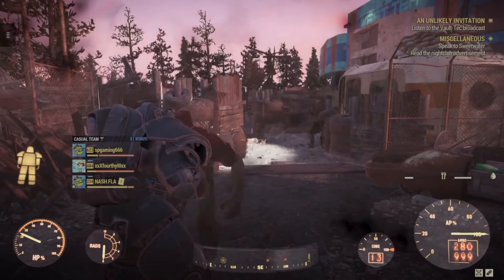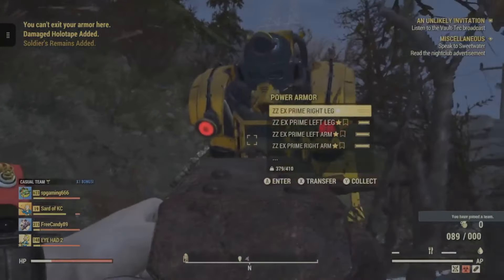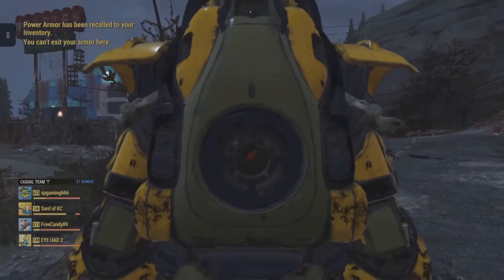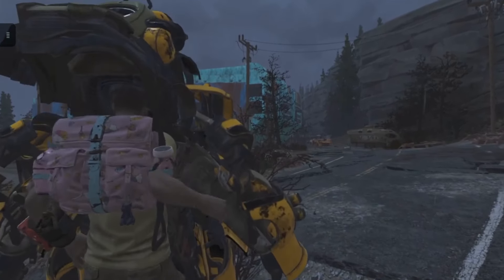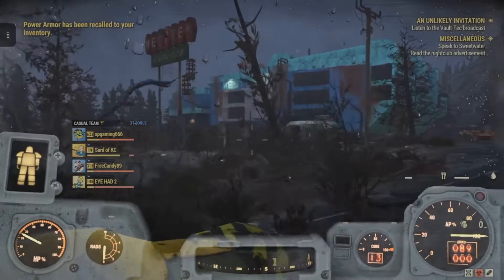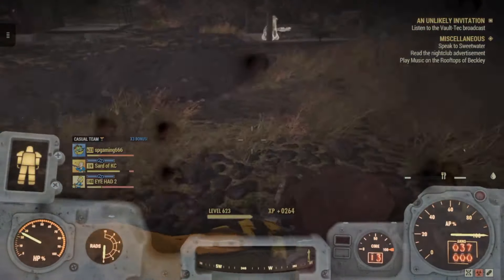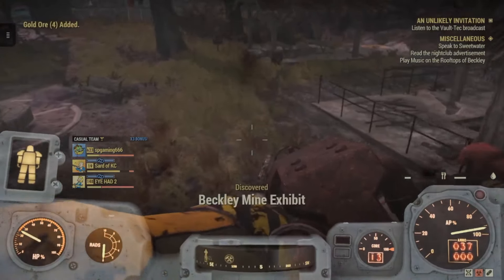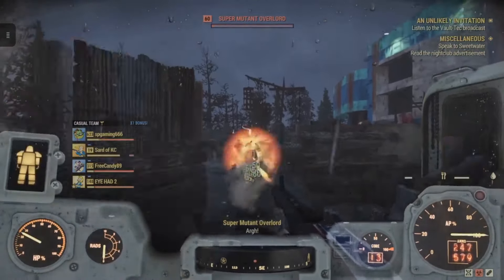Starting off at number 5, we have the most useful power armor set if you are a low level — the Excavator Power Armor. While it's technically more of a tool than a traditional combat armor, it is still a must-have and completely viable at lower levels. One of the key bonuses is that you get more resources when you mine anything while wearing all 5 pieces, making it ideal for crafting ammo.